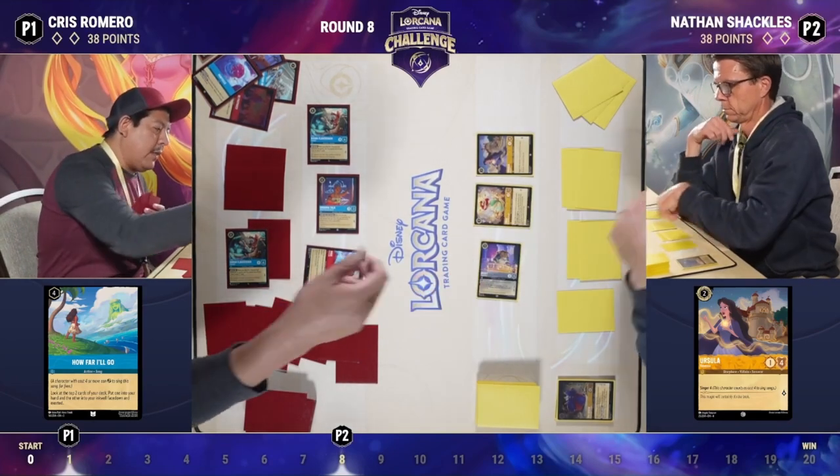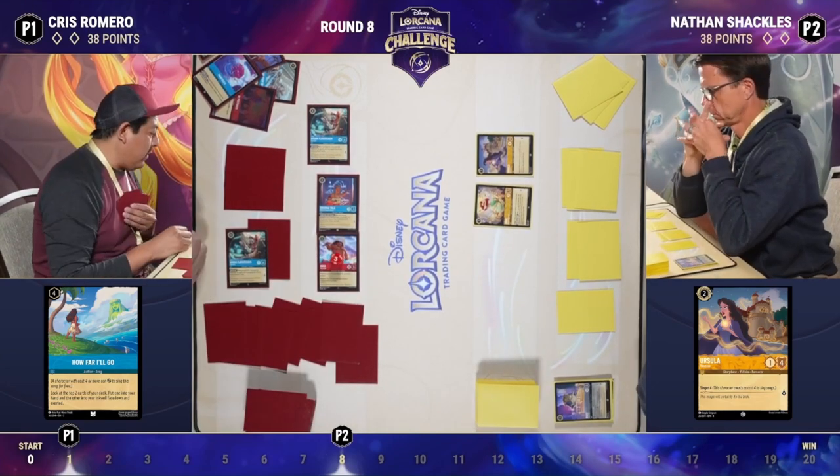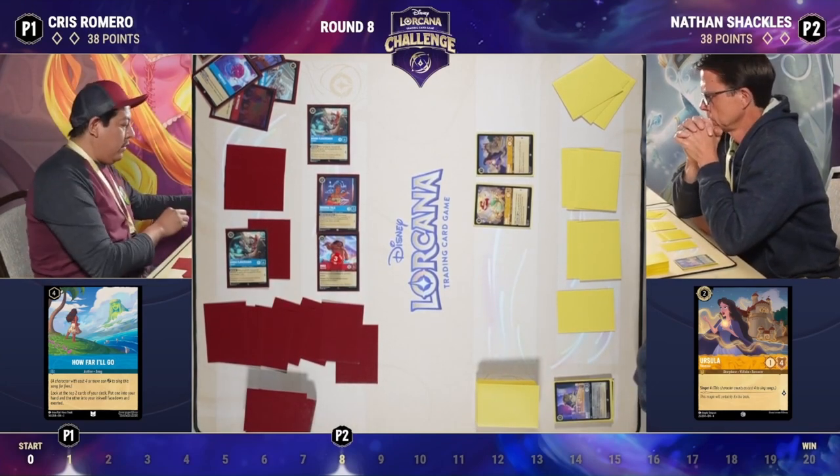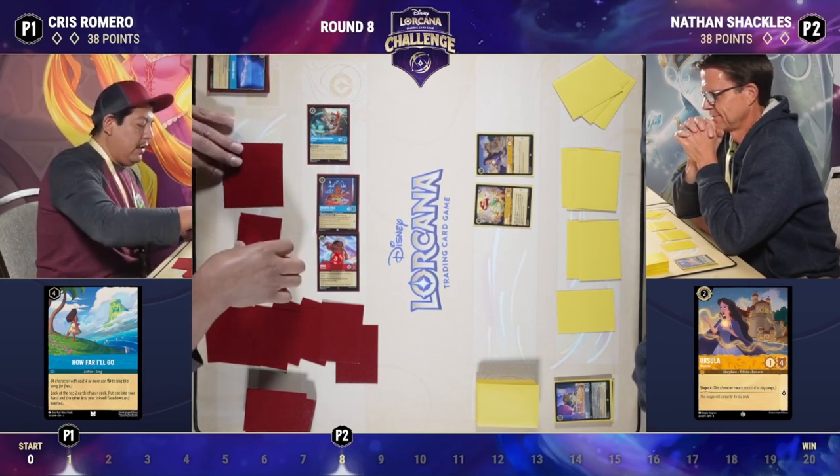We're back. That is many cards in the inkwell for Chris. Maui with Reckless has to challenge every turn, and is happy to remove that Beast Tragic Hero — which would give Nate an extra card every turn — that currently has no damage on it.